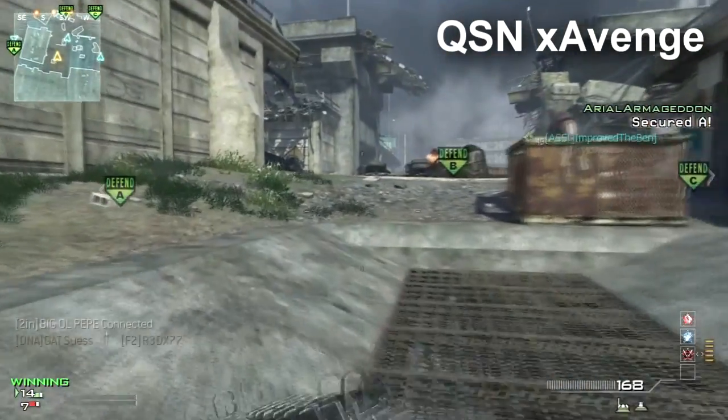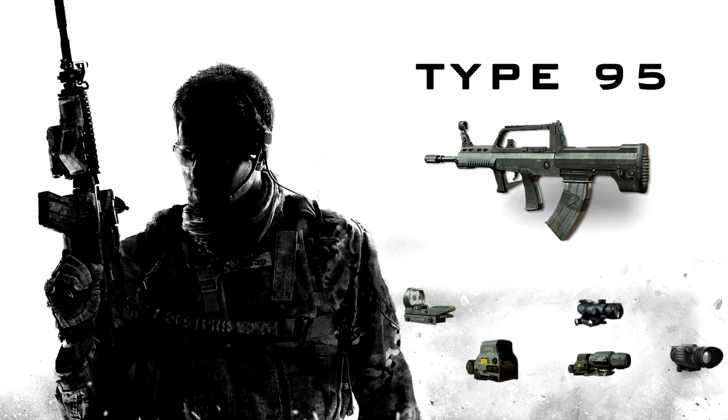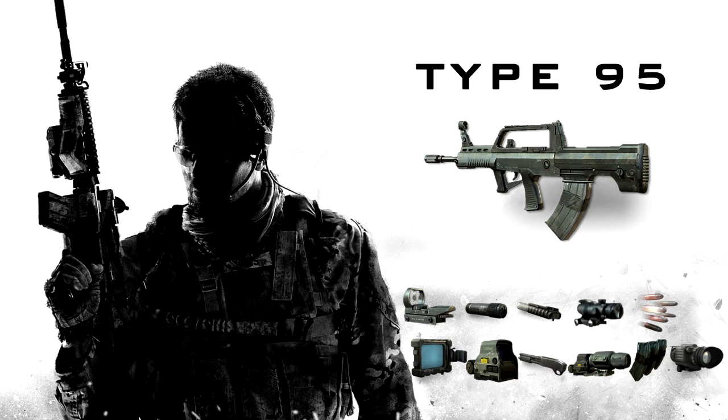Let's take a look at the attachments available for this weapon. Your options for optical sights include Red Dot Sight, ACOG, Holographic, Hybrid, and Thermal. All other attachments include Silencer, Noob Tube, Rapid Fire, Heartbeat Sensor, Shotgun, and Extended Mags.